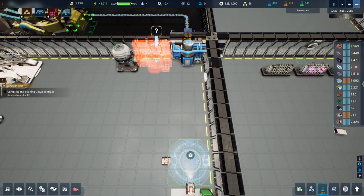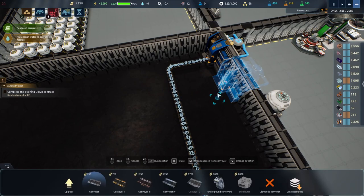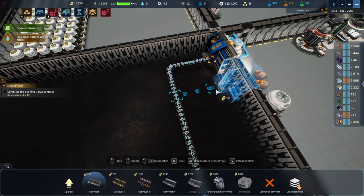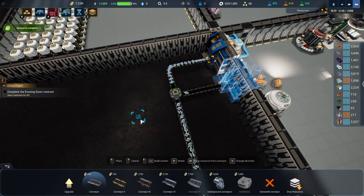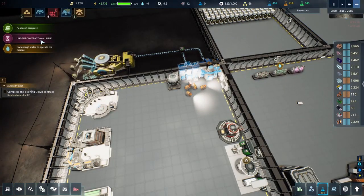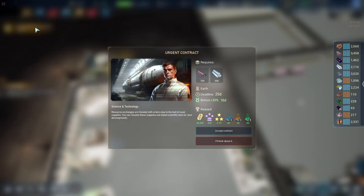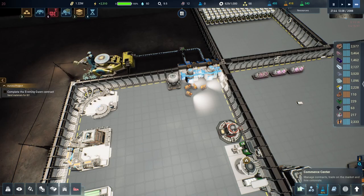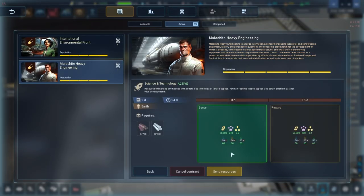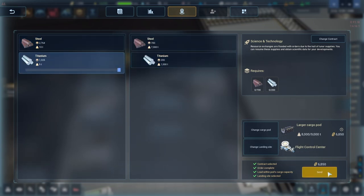I can put them side by side. Research complete — I want to grab that next. There's an urgent contract from Earth — I've got a bunch of science for it, let's do it! That gives me 7,000 — nice! I should start putting it on the other landing pad because that one is pretty far.